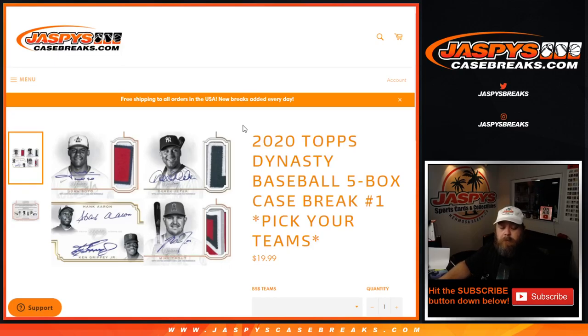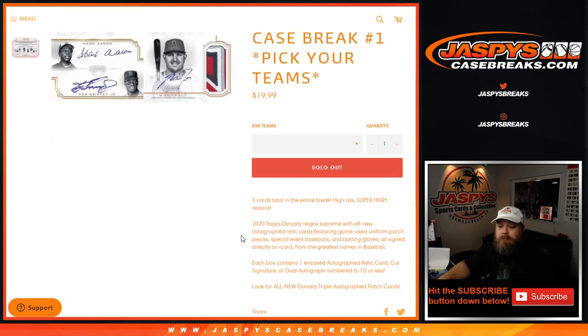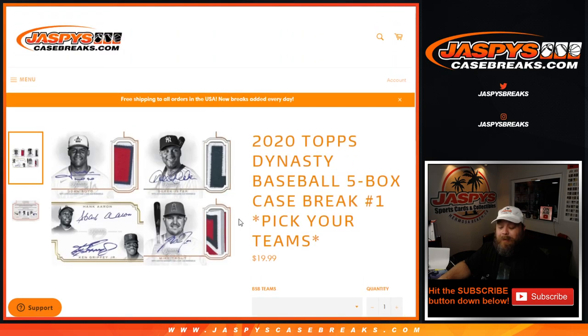Hi everyone, Sean with JaspiesCaseBreaks.com here doing a 2020 Topps Dynasty Baseball 5-box case break. Pick your team number one. Just open up the case. All the teams, we had one random number block randomizer. I'll show you everything set up on here.